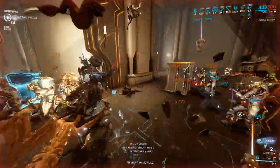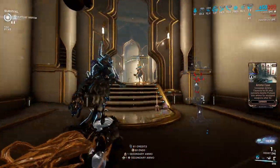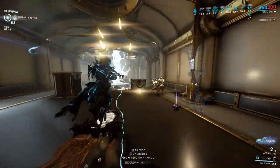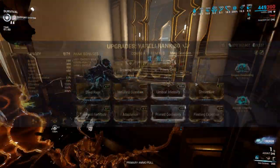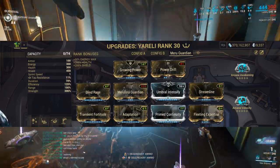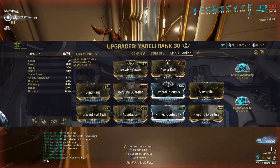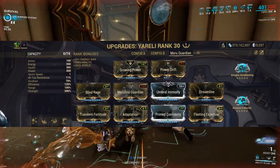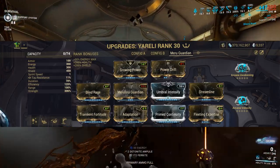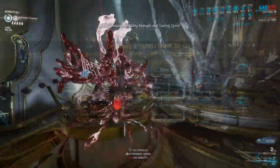This can get ridiculous on some secondaries and you will cruise through Steel Path content as you'll be extremely tanky, being able to sustain the life of your Merulina but also do a ton of weapon damage. The build I recommend is good strength and efficiency as we are going to spam our first ability quite often. Strength will increase the health and heal rate of your Merulina but also the damage vulnerability of enemies hit by the globules of Sea Snares. I also went for double pistol arcane as our secondary weapon is our main damage.